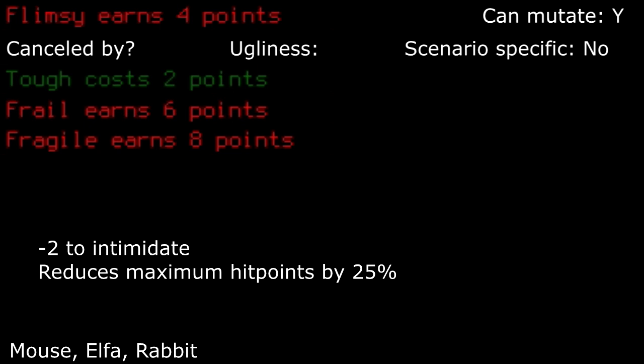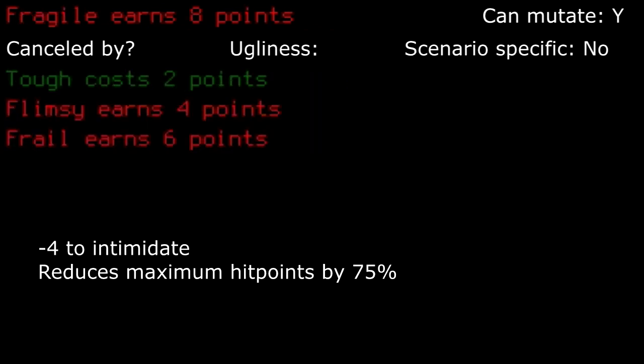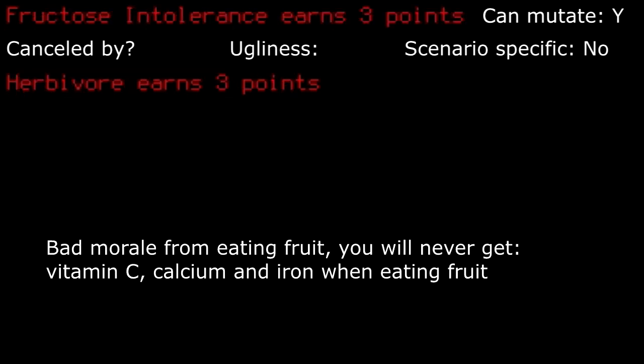Forgetful: a tempting trait to take if you are good at managing your skill rust, along with a minor NPC interaction modifier. Fragile: with a severe reduction in maximum hit points and a minor NPC interaction modifier — welcome to hardcore mode. Make sure to take Imperceptive Healer or Irrepairable for a real world experience along with getting one shot constantly. Frail: with a reduction in maximum hit points and a minor NPC interaction modifier, this can make the game rather challenging, but not impossible — use all of your game knowledge to your advantage to avoid dying. Fructose intolerance: things that modify my diet always annoy me. It's really up to you if you want to deal with it. I wouldn't take it.